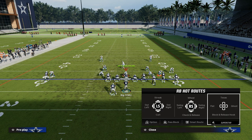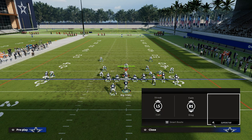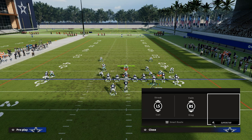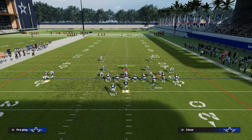If I want to do that out of bunch trail and don't have slot apprentice, I can still do it. All I've got to do is streak my outside bunch receiver, put my tight end on an out or flat route, put my running back on an out or wheel route, and put a backside in-route — it could be a five-yard in, a slant, or a smart-routed in.